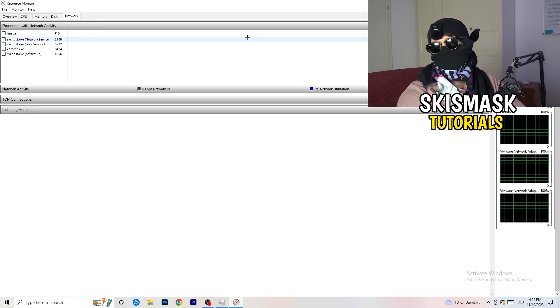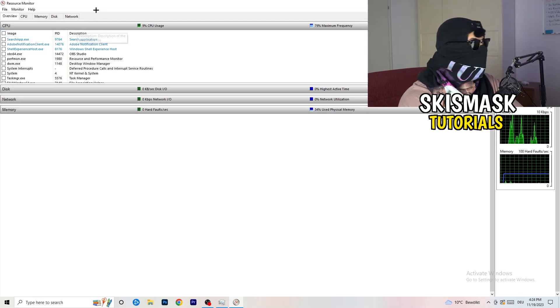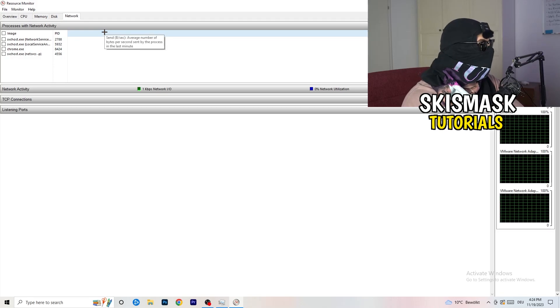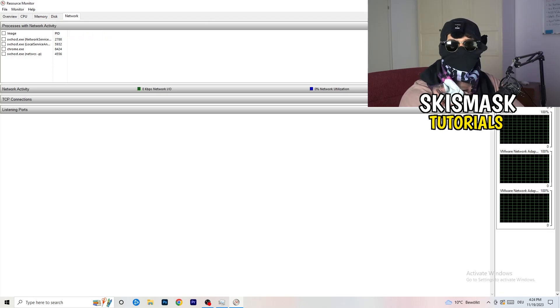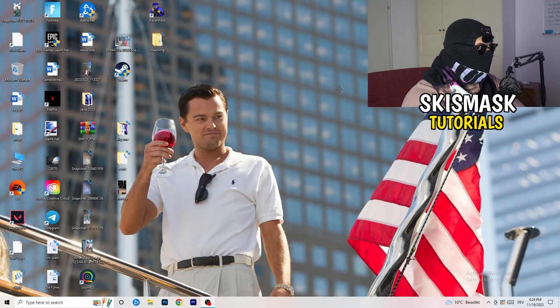Once you're finished with that, you can also do this from the Overview tab where you have every single running process listed. Click on 'Network' to filter and see only the ones currently using your network connection.